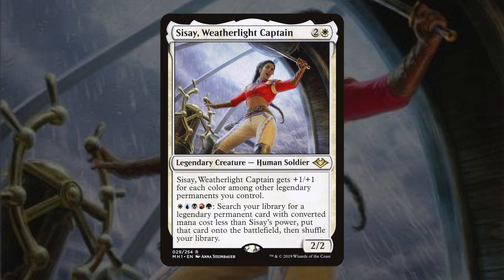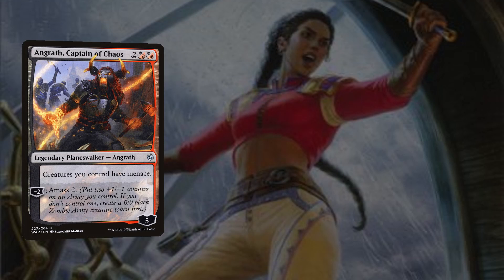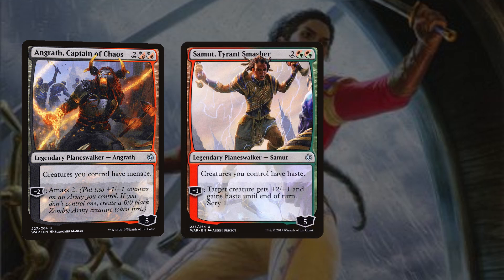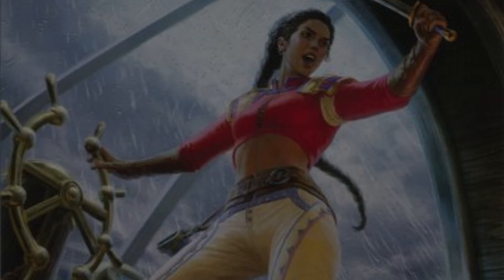How is a deck filled with mediocre War of the Spark planeswalkers — who don't have ultimates, only roll down, and don't produce enough power to overwhelm opponents — going to win? The best way is to overwhelm opponents with as many planeswalkers as fast as possible, which is almost always the case with super friends.